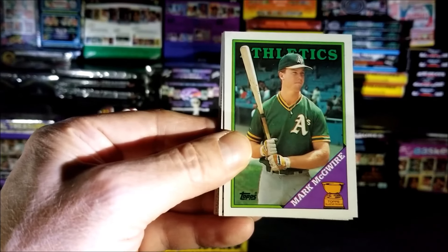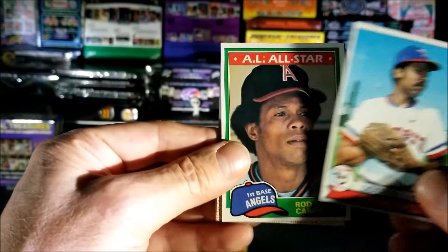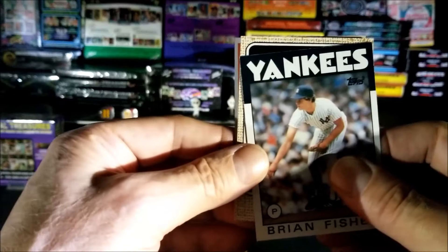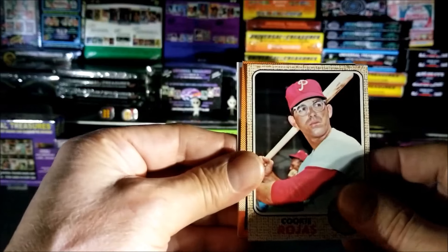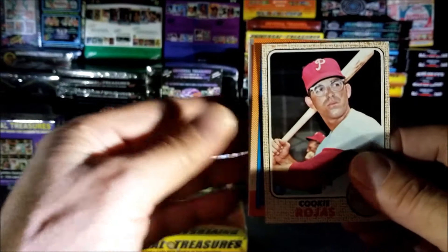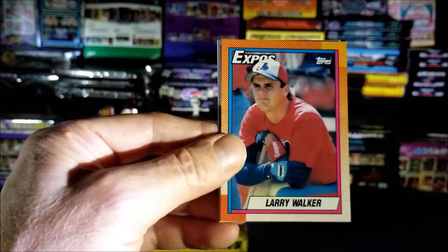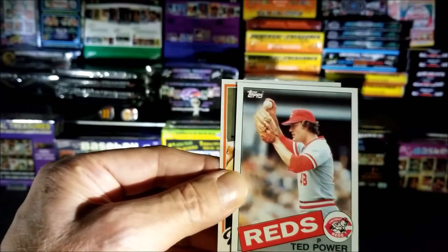Mark McGwire, nice. 1988 Topps, Doc Ellis from 1979, nice. Rod Peru, 1981 Topps All-Star card. Brian Fisher from 1986 with the Yankees. Looks like we got a 1968 — oh, let's see, hope it's something good. Cookie Rojas — that's a nice one, that's a nice vintage card and it's in nice shape. And behind that one, kind of has the border of a Frank Thomas, that orange look. Let's find out — it's a Larry Walker. That's his rookie — I'll take that.